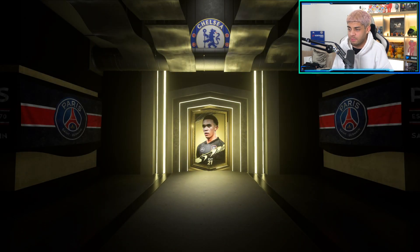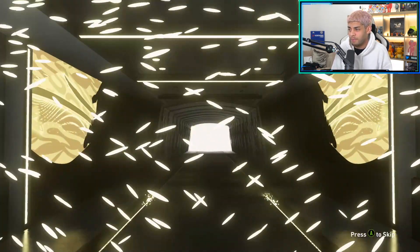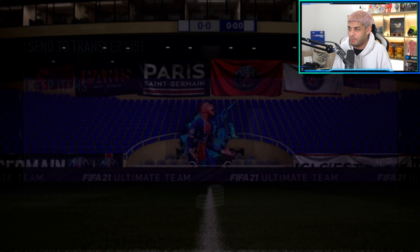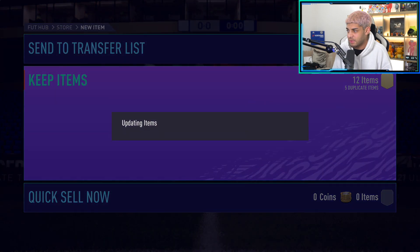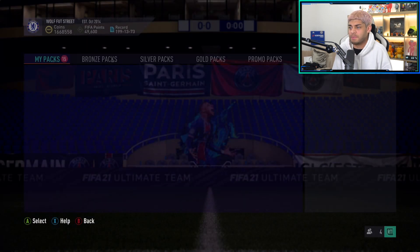Here we go - gold pack up first. I don't even know if there's a flare or anything if you get one of these Rule Breakers. We get a rare - it's not a board player. Okay, so we get Versalko or however you say his name. It's just a load of letters put together. We'll skip this, send everything to the club, and get rid.